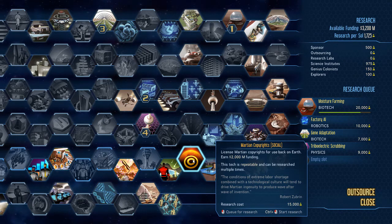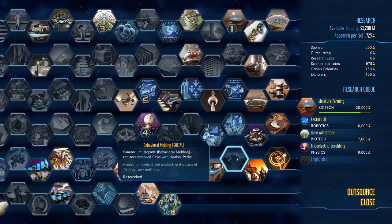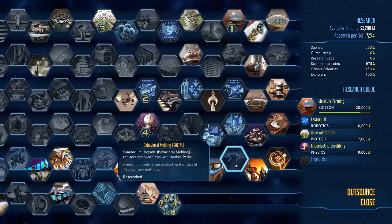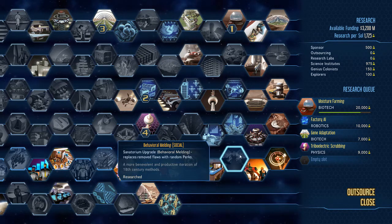Home Collective is a residential building upgrade that increases service comfort by 10 — nice, but I need to prioritize. Behavioral Meddling replaces flaws with random perks. If you're going to use sanitariums, I think this is a must-have combo: the sanitarium removes the flaw, and Behavioral Meddling replaces it with a positive perk. So not only do you eliminate coward, alcoholic, gambler, chronic condition, and lazy — you gain a perk in its place. Fantastic combination.